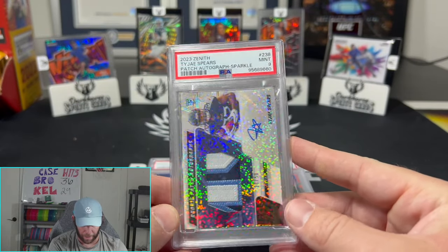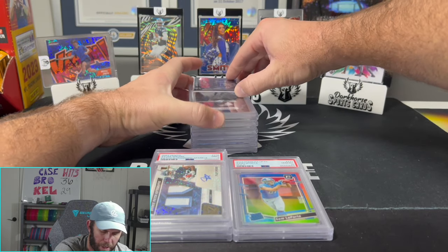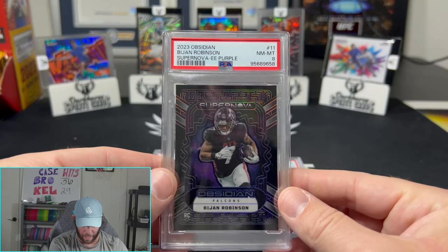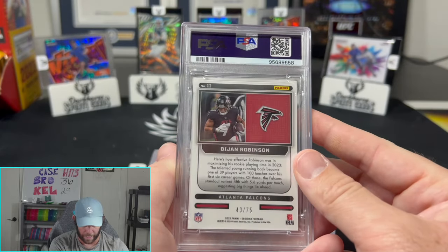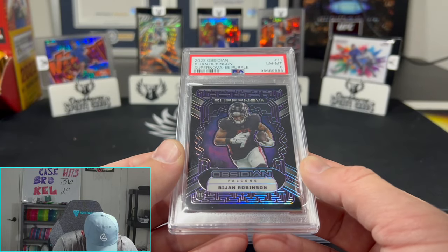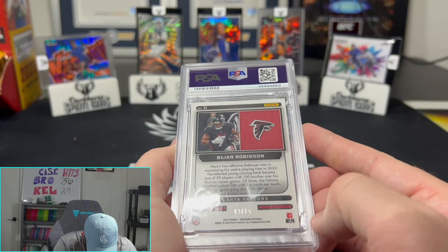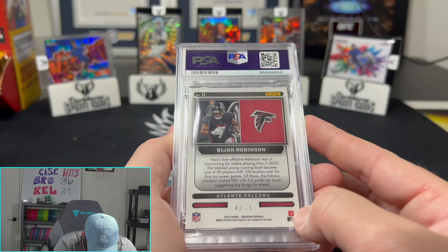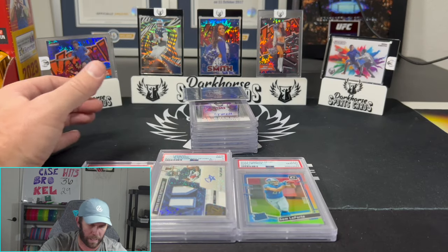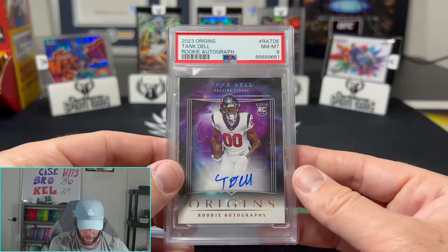Pretty good too because that is a thick card with a beautiful patch, so Mint 9 with a thick card actually ends up being not very bad. Another thick card here — that's okay. Thick card, Near Mint 8 for the Supernova Purple, this is out of 75. Thick cards are really tough. Some people say don't grade thick cards with PSA, but I'm just a PSA stan — there's a little ding right there in the back corner. I just love PSA, I love the look of them, I'm a fan.